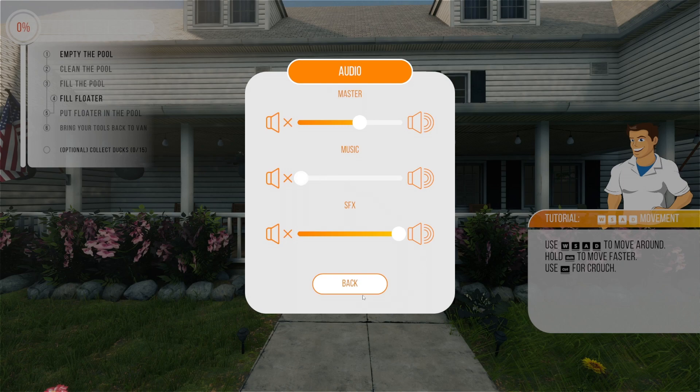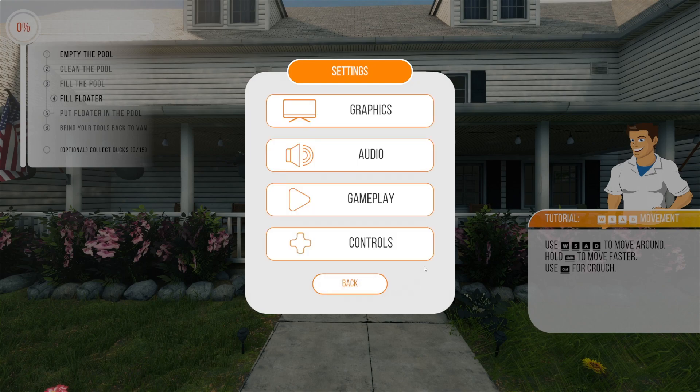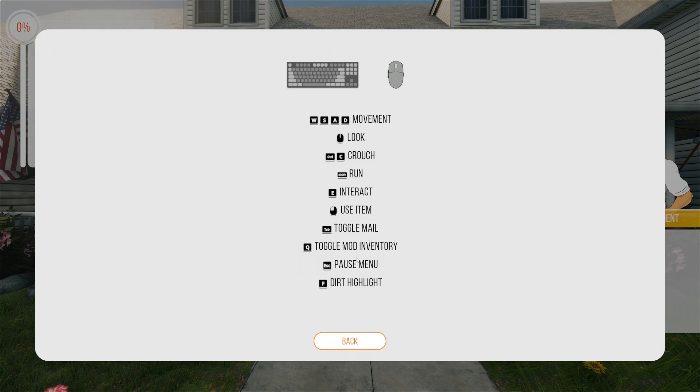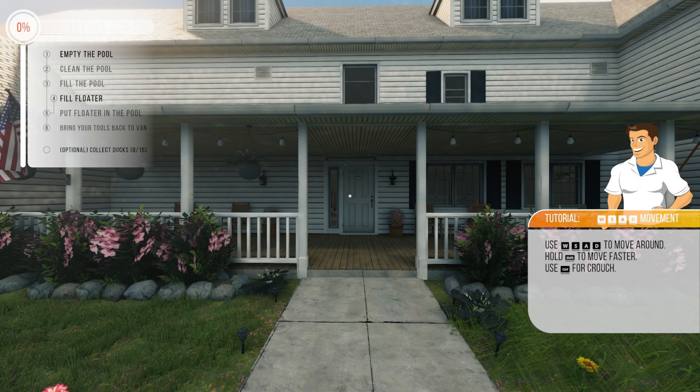Obviously, here's the audio — I've got the music muted. For gameplay, this is just your mouse sensitivity and field of view. And here's the controls. That's about it. I guess this game doesn't really need a lot of settings, but there they are. So let's resume this.